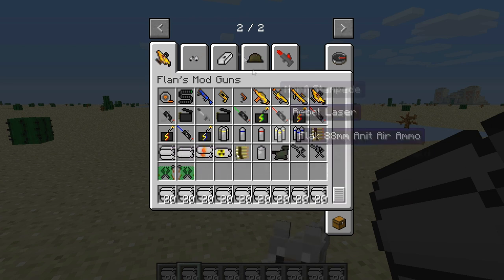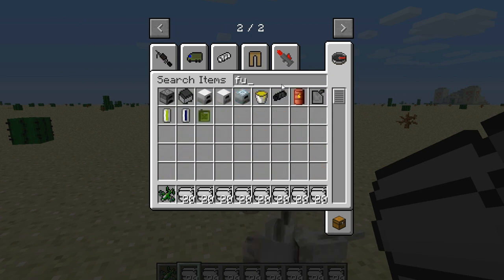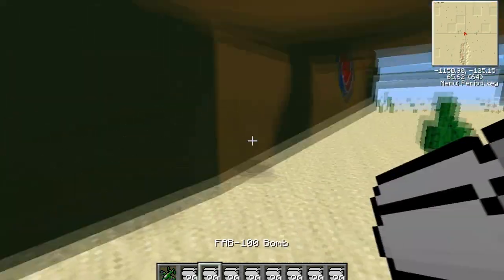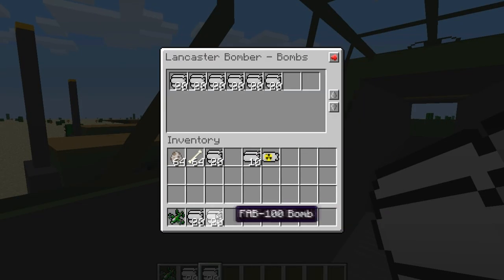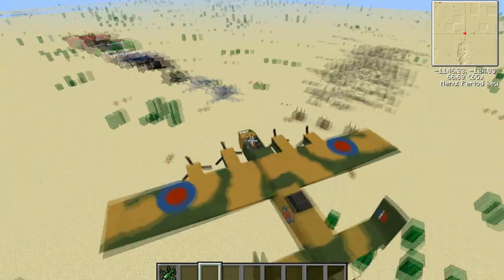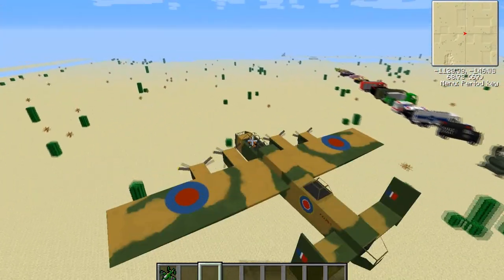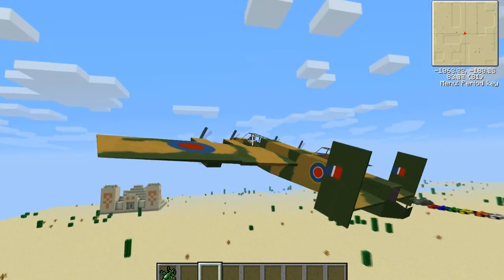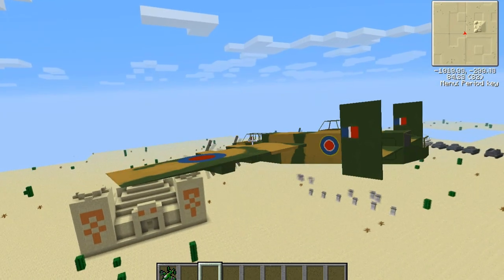Grab a bomber such as the Lancaster, some fuel for it. Just going to put this baby down and get in her. Now we're going to show you why those small bombs are awesome — since they're in stacks of 20, you can just kind of spam bombs like this.